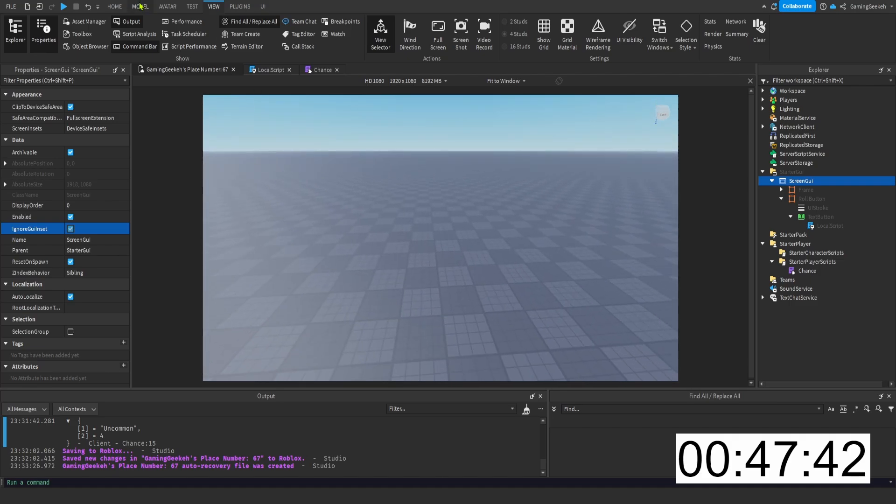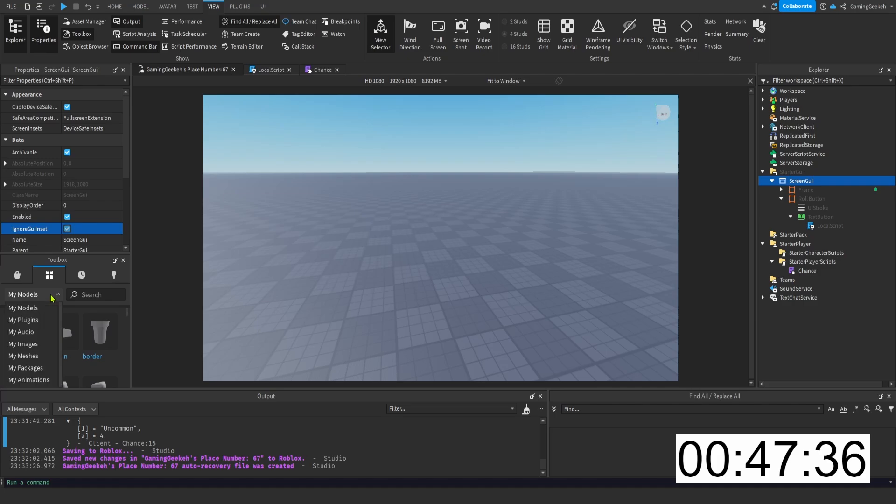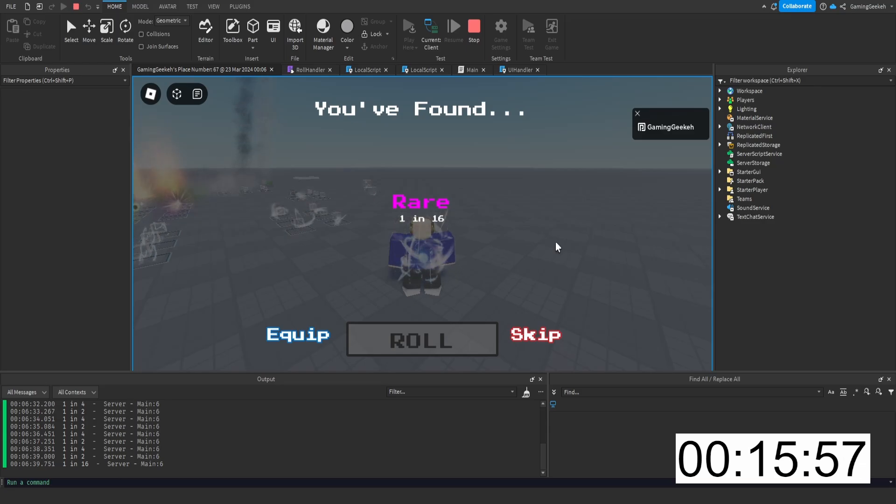Now for the actual auras around the players, I'm just going to import a pack that has a bunch of VFX. I mean I could make them but they look like absolute trash, so I'm just going to import a little pack. We have the system up and the UI looks amazing.